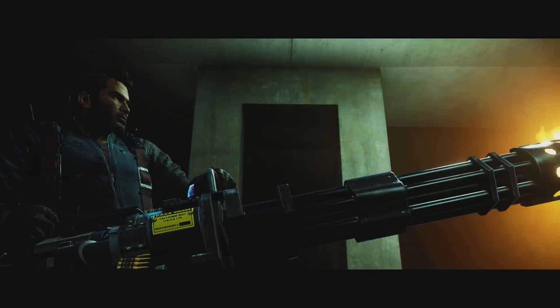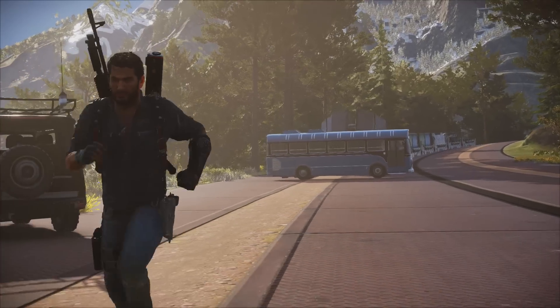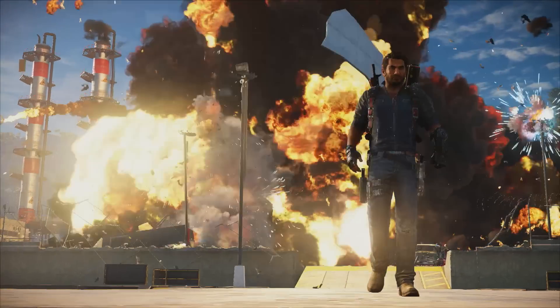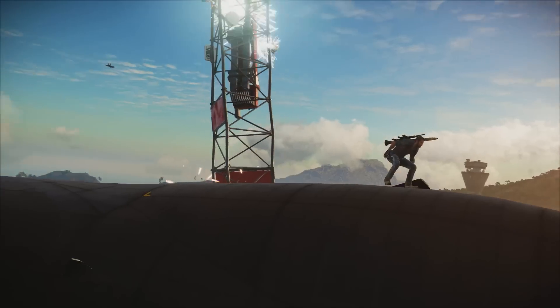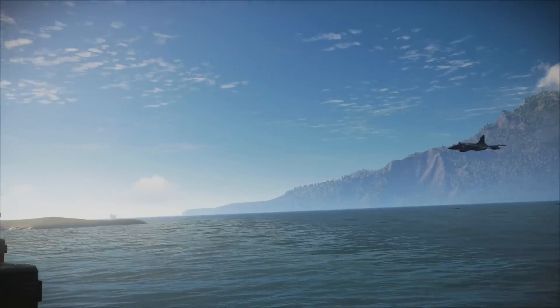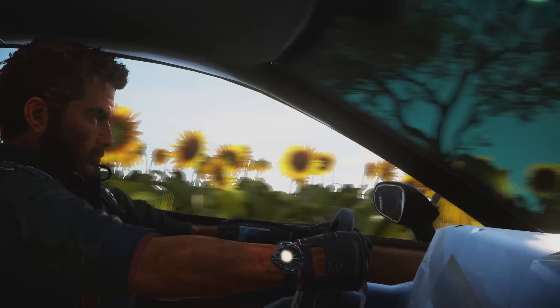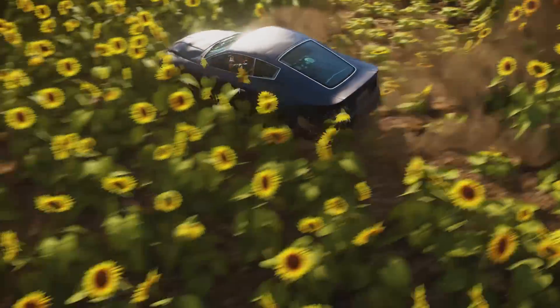The Just Cause 3 developers are also keen for Rico to have even more scope for ridiculous stunts than ever before. Just because he's got a ruthless dictator to overthrow doesn't mean he isn't going to take time to do the kind of ridiculous stunt work that would make even Jackie Chan think twice. Get out of a plane and walk around on the wings. Jump onto the roof of a car as it ramps towards an exploding enemy base. Parachute out of a crashing plane that you're using as a battering ram. Draw rude things in a sunflower field with a sports car. Okay, that one's less spectacular, but come on, you're going to.